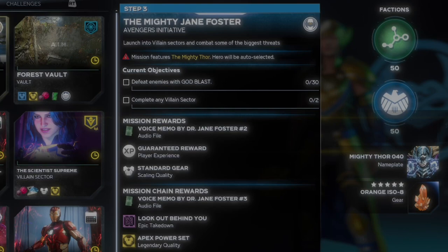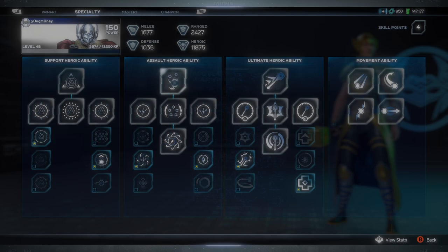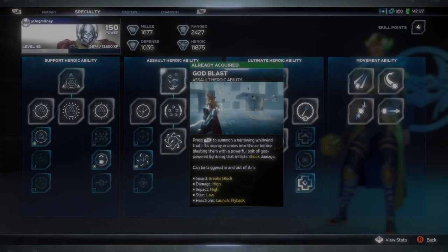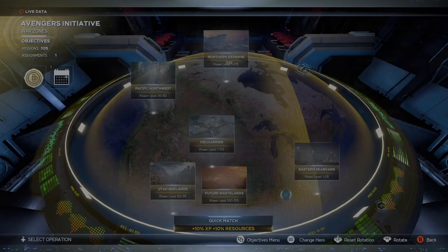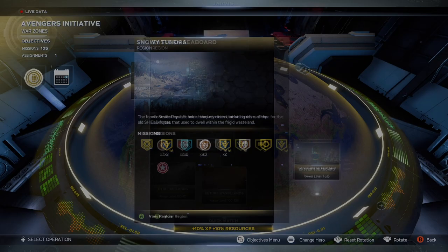If you don't know what Godblast is, just hover over to your skill tree, move over to the specialty tab, and it's going to be your assault heroic. For villain sectors, you can find them in the Future Wastelands, Pacific Northwest, Snowy Tundra, and Eastern Seaboard.